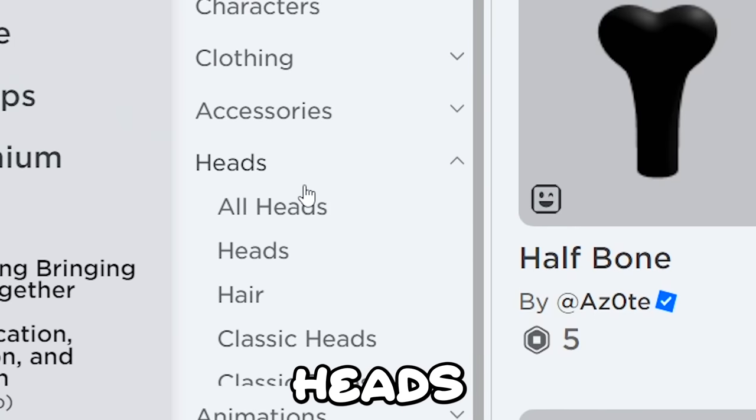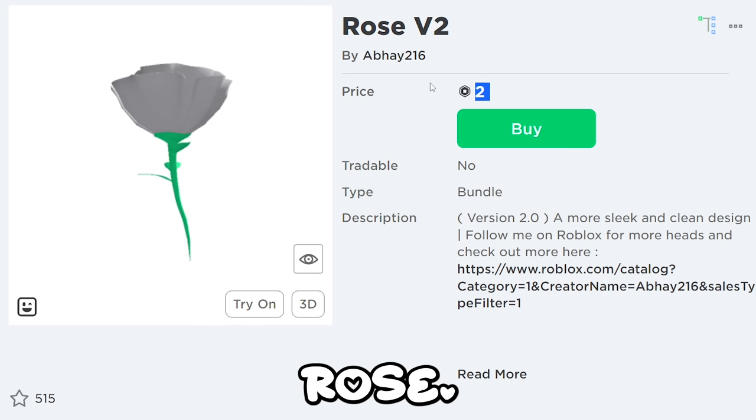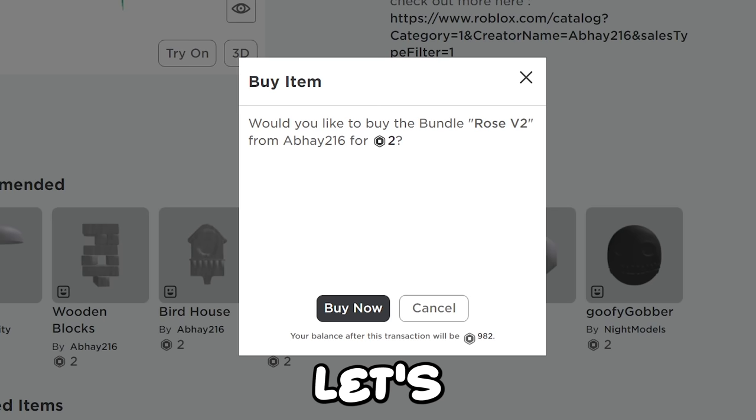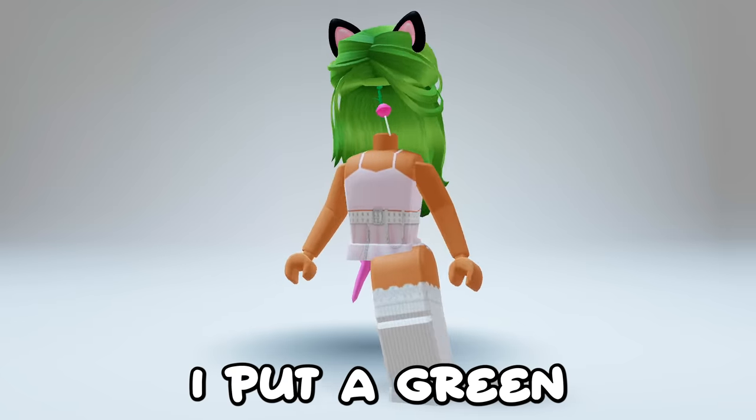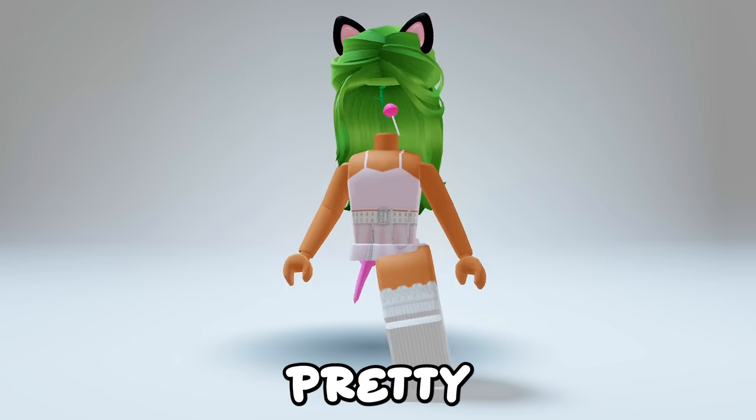First go to marketplace, now heads, then heads again. Finally recently created. Find this rose - it is only 2 robux. Let's get it. I put a green hair on with it to try and blend in the rose. You can barely see it here, it looks pretty decent.